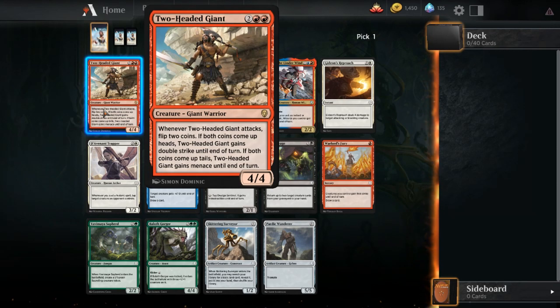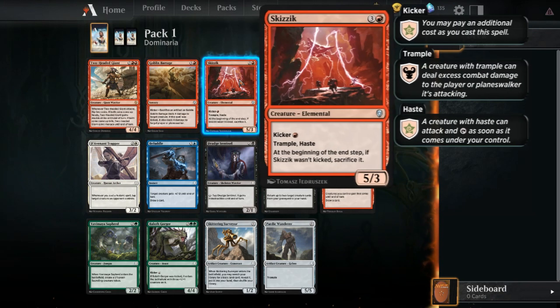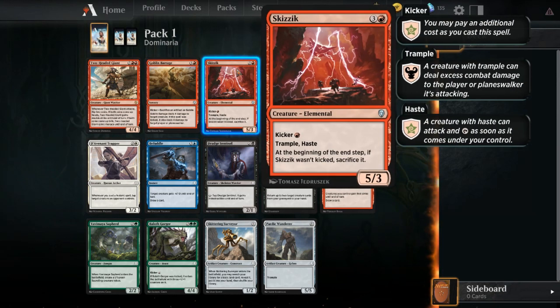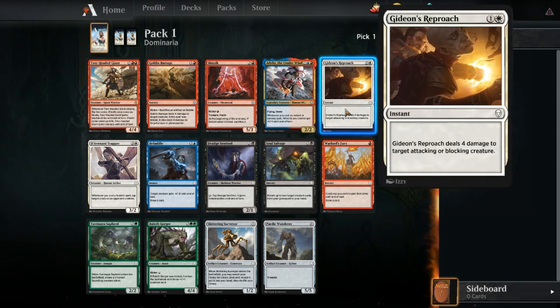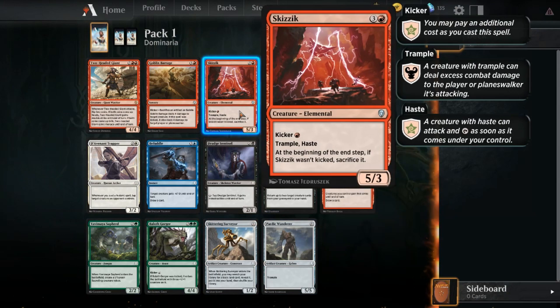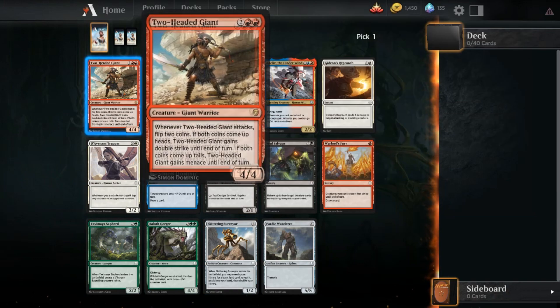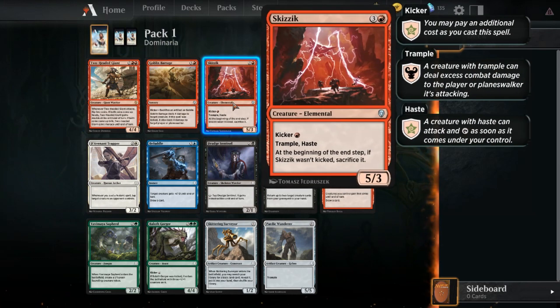Two-Headed Giant - probably not worth first picking. I don't like the double red, and a four-mana 4/4 is okay - it sometimes gets double strike, sometimes gets menace. Come to think of it, I thought one of those was bad. Skizzik is fine - it's not ideal, but I like a four-mana 5/3 Trample Haste. First picking Gideon's Reproach is something I'm not terribly unhappy with, same for Yavimaya Sapper or Baloth Gorger. I think we take the Skizzik because it's an uncommon, acknowledging that this could be a mistake.